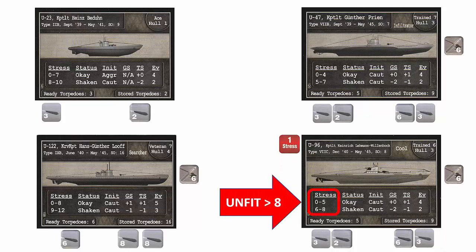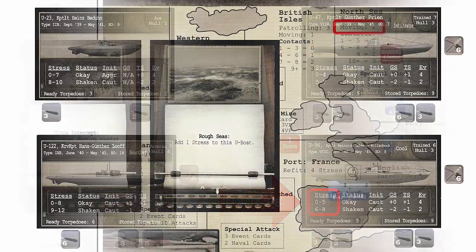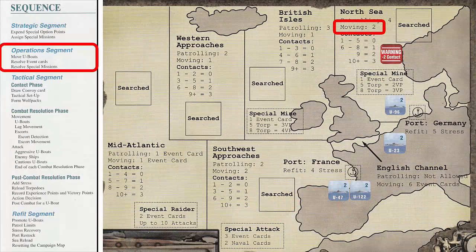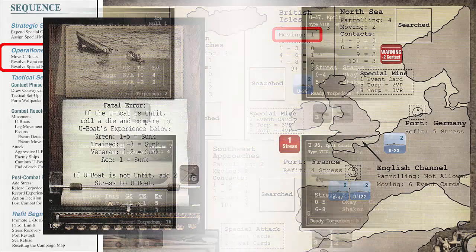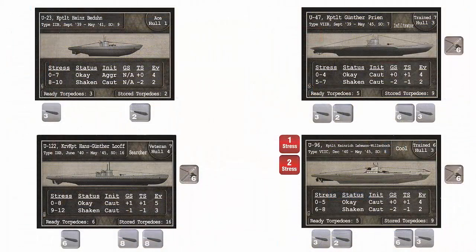When the accumulated stress exceeds the stress range on the U-Boat card, the crew is considered unfit, which will affect their ability to perform future actions. After adding one stress, we then discard both event cards. We then move U-96 to the British Isles, requiring us to draw one event card. We draw the Fatal Error card. Since this U-Boat is not unfit, we add two stress to the U-Boat for a total of three since we already had one stress. We then discard the event card.